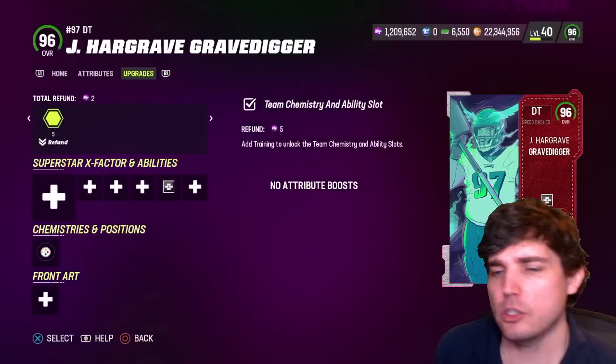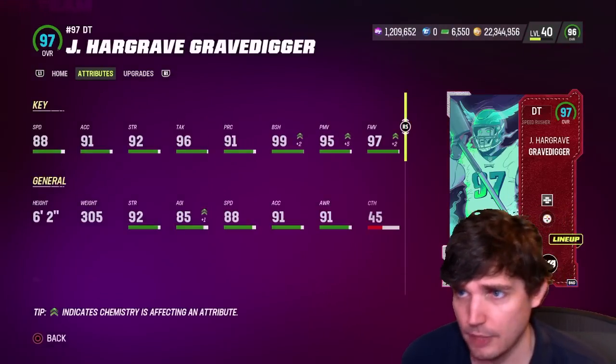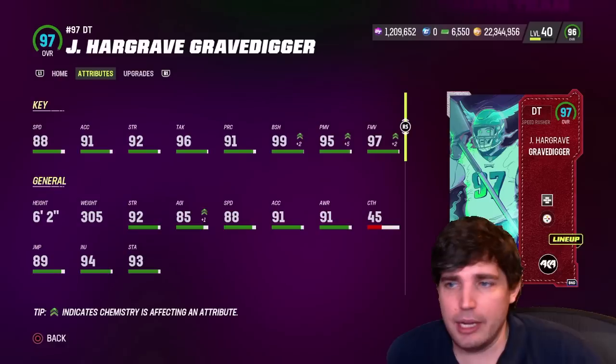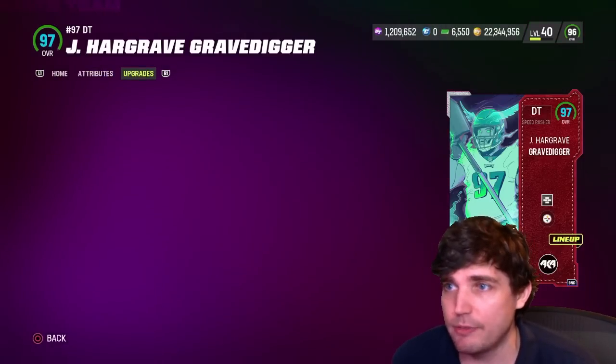One of the biggest questions I got was: 'Fox, I got this free Hargrave — what do I do with him?' If you look at his attributes, I got some D-line bonuses to be fair, but he's one of the best D-tackles in the game: 88 speed, 305 pounds, 99 block shed, 95 power move, 97 finesse.